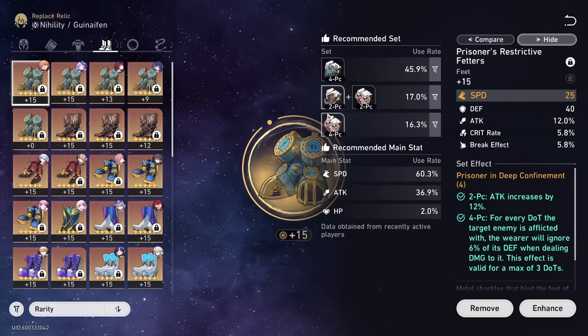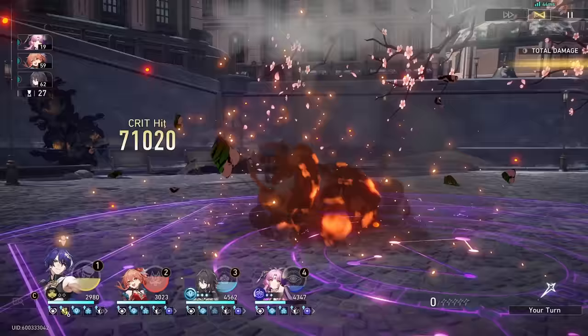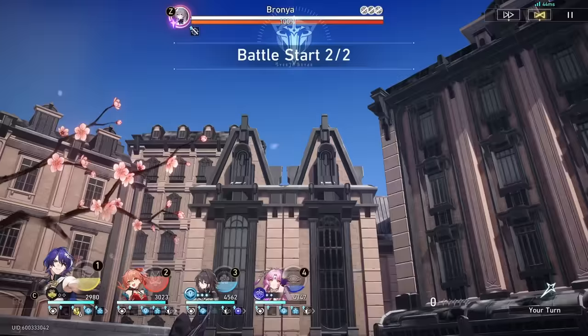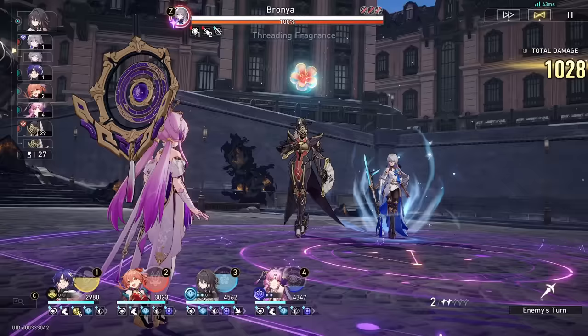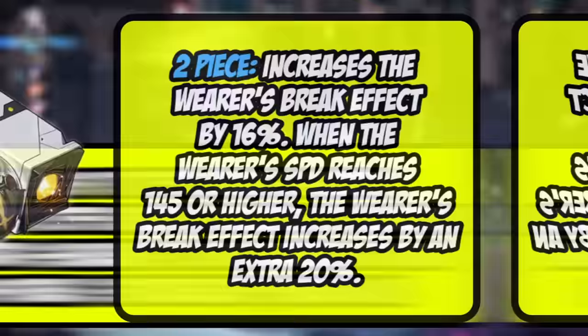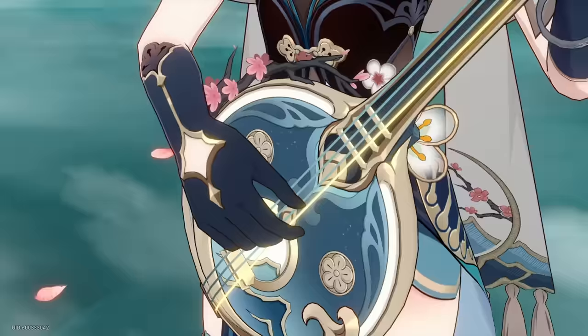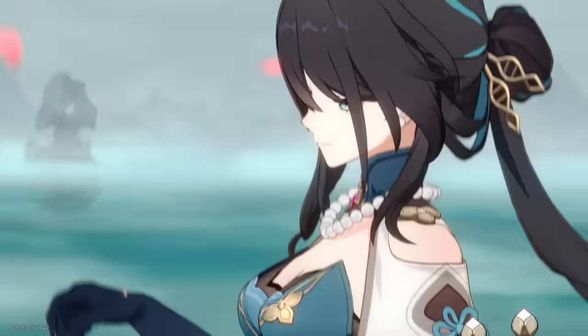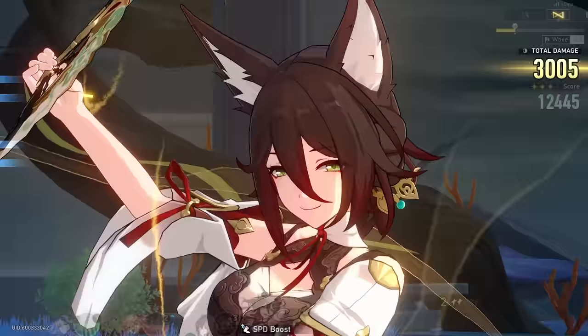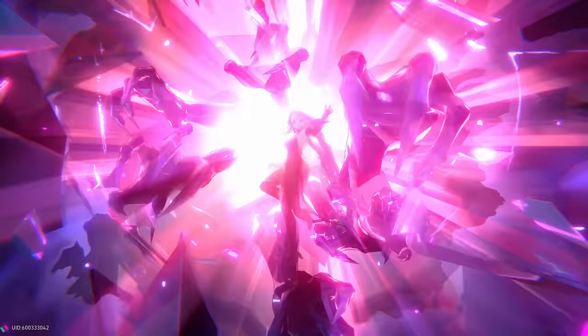I use the recommended feature quite a lot — not just for finding sets, but because it automatically filters and saves me extra steps. There is one very interesting set you could run if you're taking her into Pure Fiction, which is a full break set — full break set with an ERR rope, as much energy regeneration as she can possibly get. With this she's able to break all the enemies' shields because they all have fire DoTs from her ult, and she keeps getting energy back to keep reprocking the fire DoTs. That actually helped out a lot — you'll see the Pure Fiction gameplay somewhere in this video.